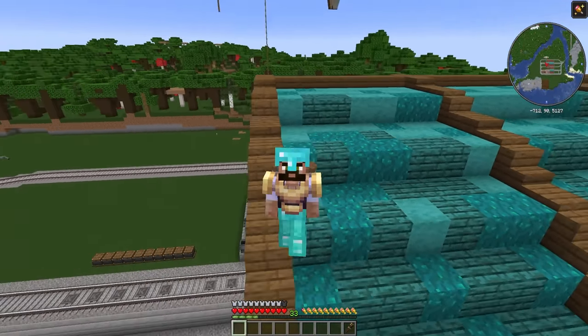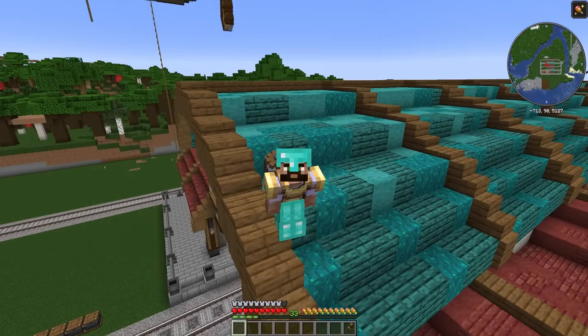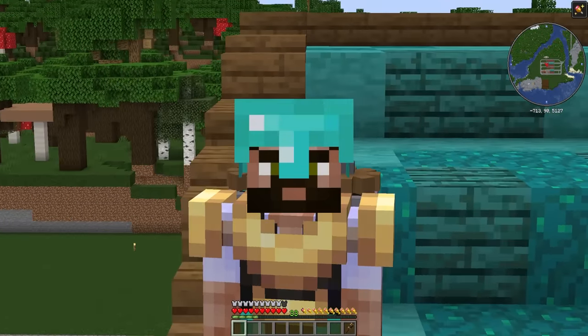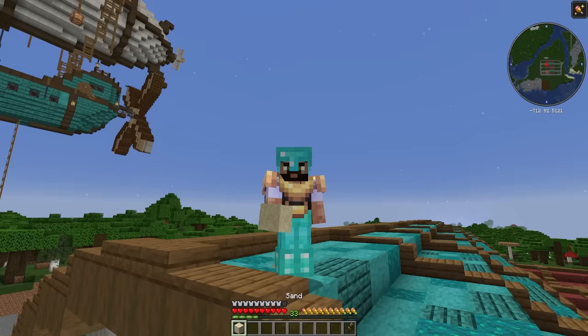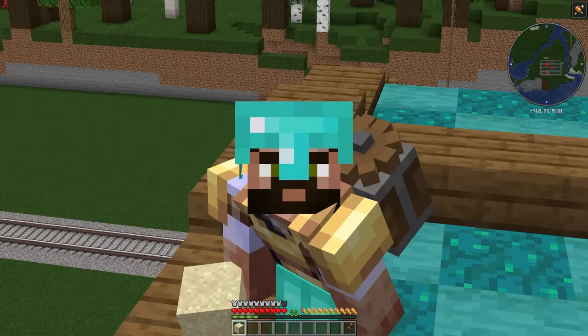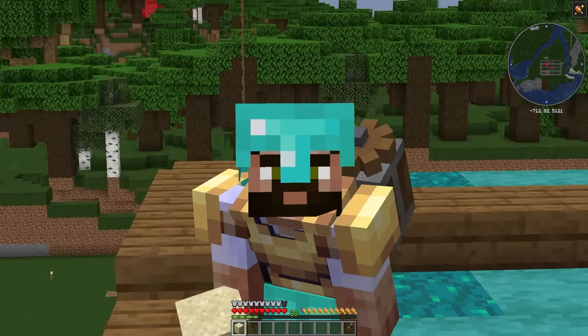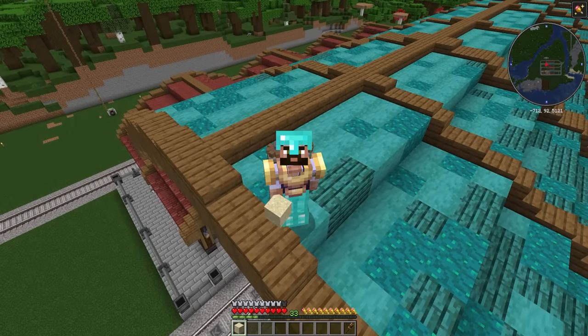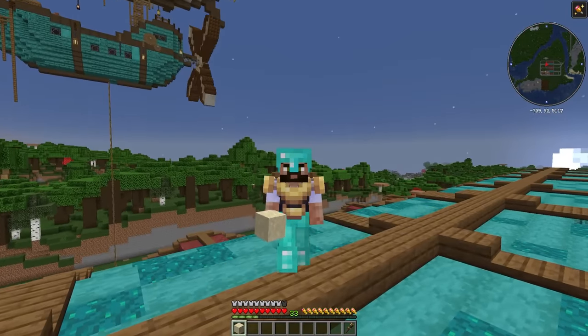I'm getting through a lot of building materials over here, and for future projects I'm going to need lots of certain things, so it's about time we automated the production of more stuff. Starting with sand. Now we're already producing sand in a big old factory on the other side of the world, but I want to create all the things we get from sand — primarily glass, sandstone, quartz, and terracotta. As a side product, we'll also get a little bit of gold.